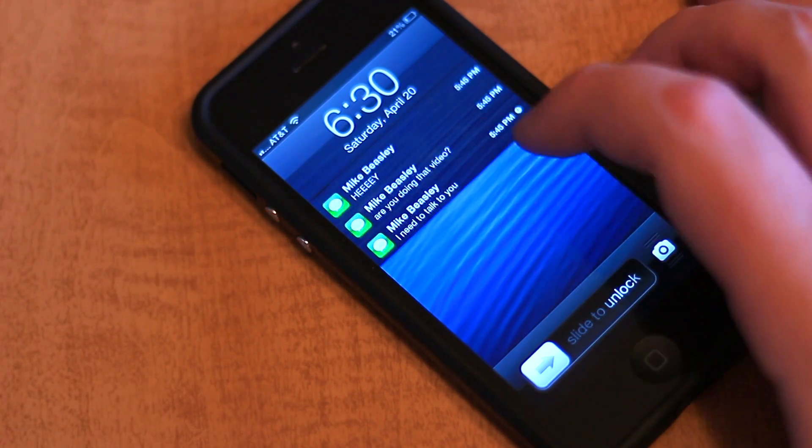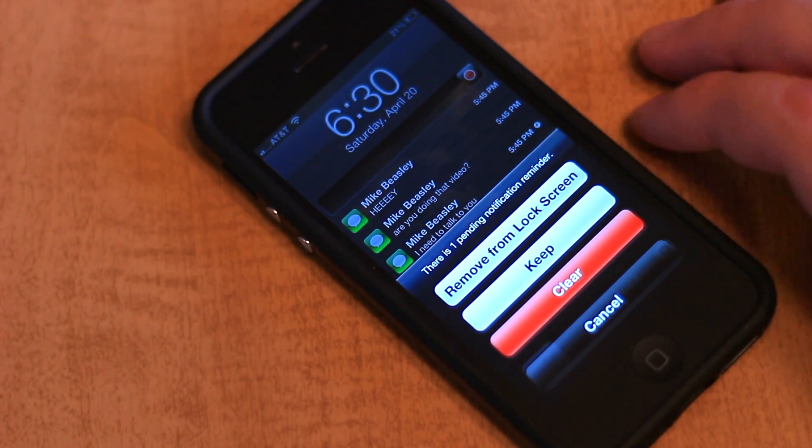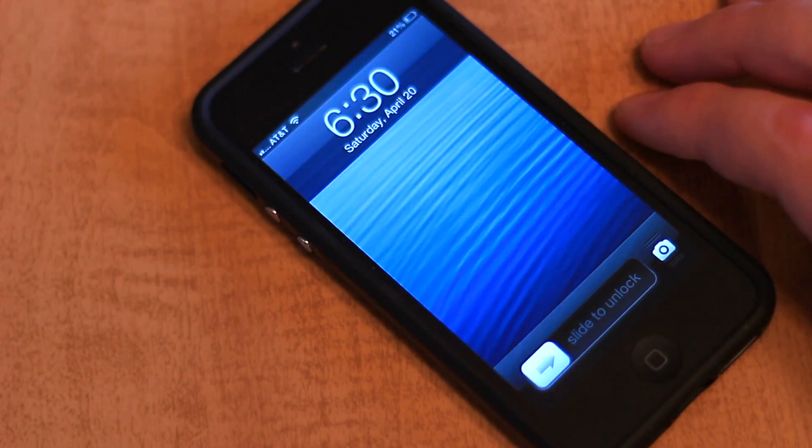Starting on the lock screen, swiping down on your notification reveals a clear all option, which will, as implied, remove all of your notifications in one swipe.